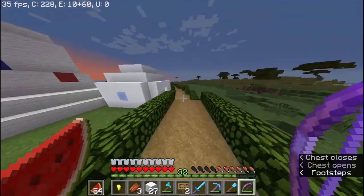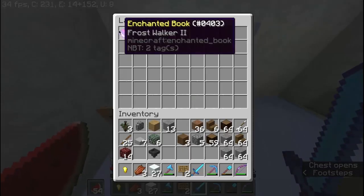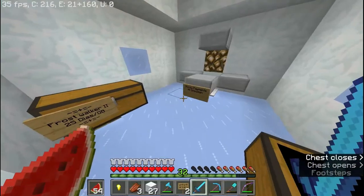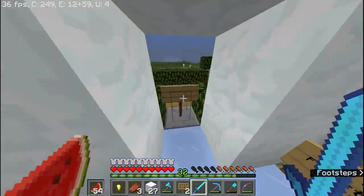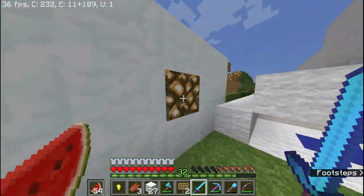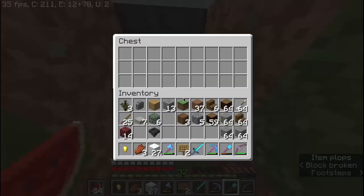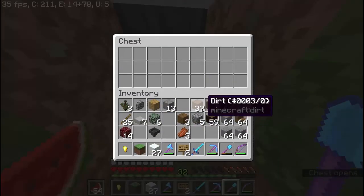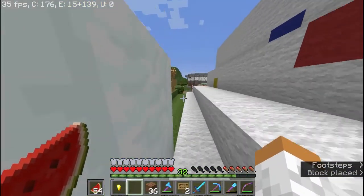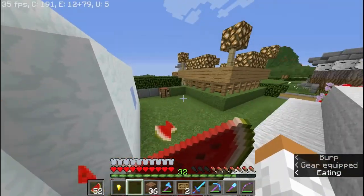Around the corner we have our Frost Walker shop — Frost Walker 2 for 25 diamonds or gold blocks, and Frost Walker 1 for 15 diamonds. Someone else built this actually. It looks like there are no payments in there right now — there was a book in there before and he might have taken it out or already given the payments.